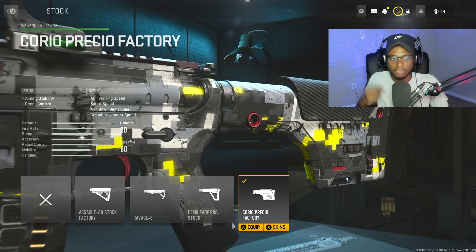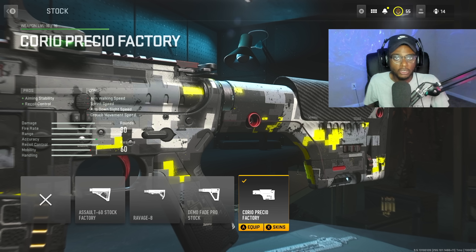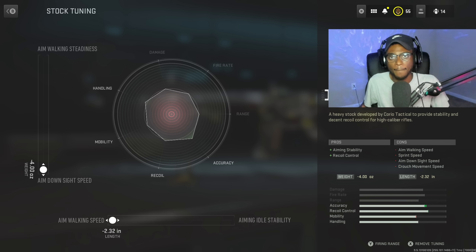Recoil steadiness helps us be more accurate at medium to longer ranges. For the next attachment, we're going to put on the precision stock for aiming stability and recoil control — toning down that vertical and horizontal recoil so we can take people out at medium to longer ranges very easily. The tune on this attachment bumps up aim walking speed as well as aim down sight speed so we don't turn this weapon into a slug while strengthening its recoil control.